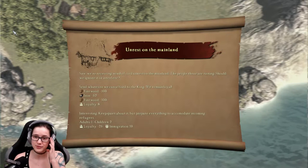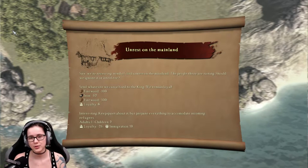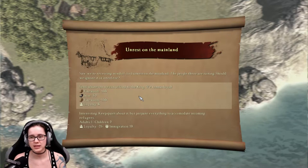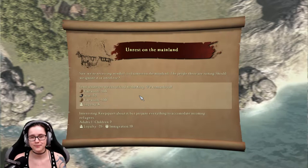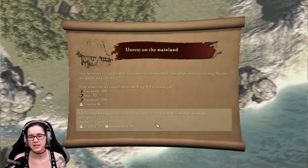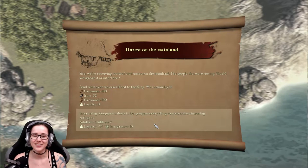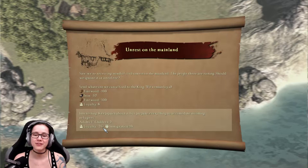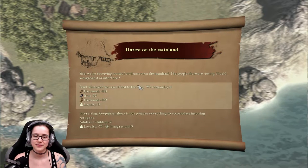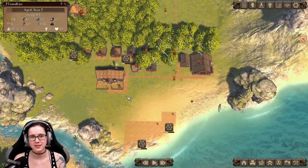Unrest — we're receiving word of civil unrest on the mainland. The people there are rioting. Should we ignore it or interfere? Send whatever we can afford to the king — we remain loyal. Or keep quiet but prepare everything to accommodate incoming refugees. We would lose 25 loyalty, but the king has been nice to us so far — we're going to send stuff over.